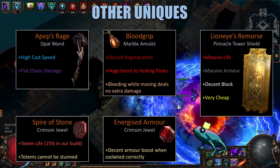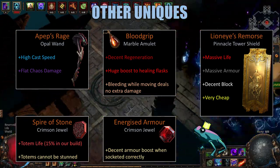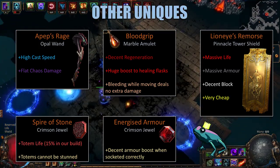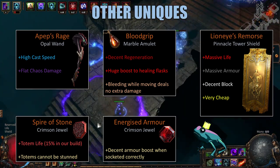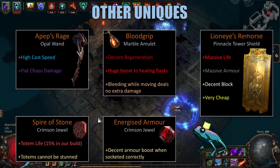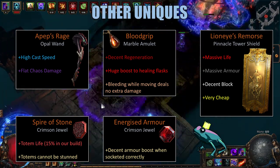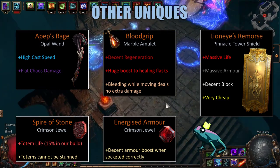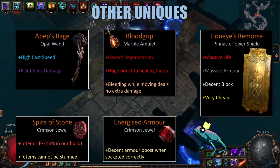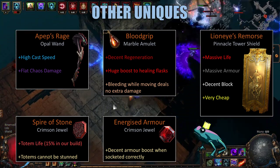And lastly, we're using the Bloodgrip Marble Amulet. While this doesn't look like it fits into the build, it actually gives us a substantial survivability increase — not only giving us a lot of extra regeneration, but also nearly doubling the base value of all healing flasks. You'll notice in my Uber Atziri fight, as well as some of the Guardian fights, I use one flask and I'm healed up. As an added extra bonus, it has 'bleeding while moving deals no extra damage,' so if something hits you with a puncture, the bleeding won't kill you the moment you start moving around. This amulet also makes it possible for us to clear the Labyrinth fairly effectively.